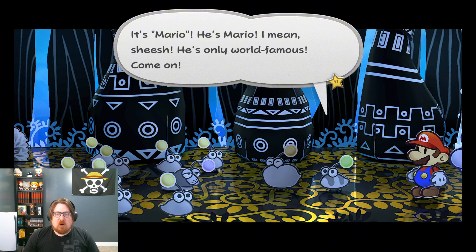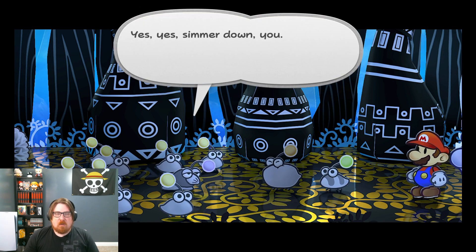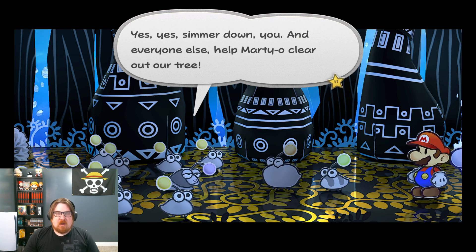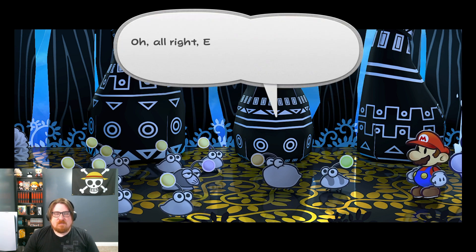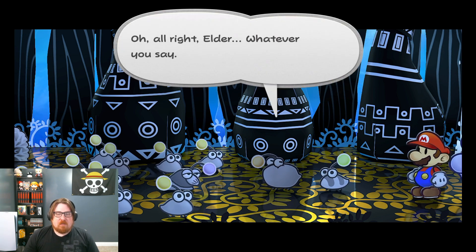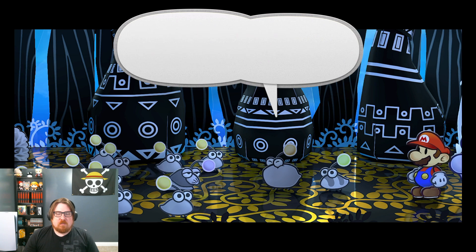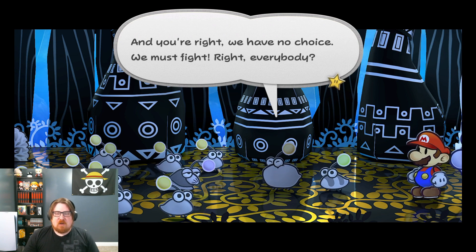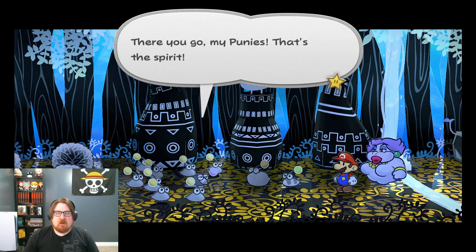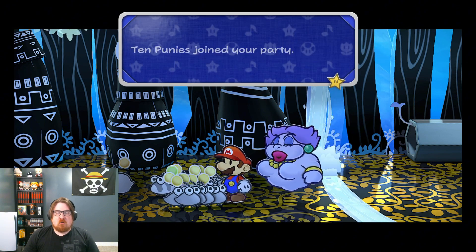It's Mario! He's Mario! He's the only world famous — come on! Simmer down, you! And everyone else — help Martio clear out our tree! Alright Elder, whatever you say! I'm not heartless or anything! To tell you the truth, I'm worried about Petunia too! He has a crush on her! I see you! And you're right — we have no choice! We must fight! There you go, my punies! That's the spirit! And they join your party!